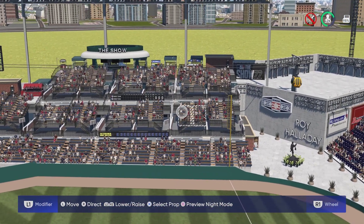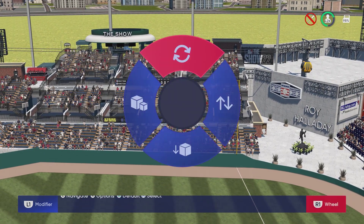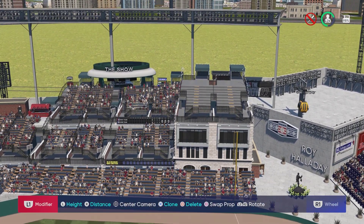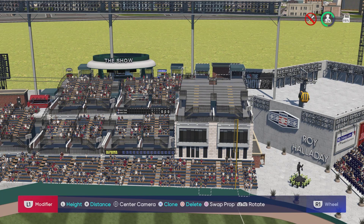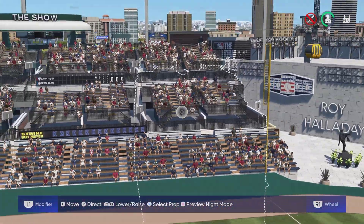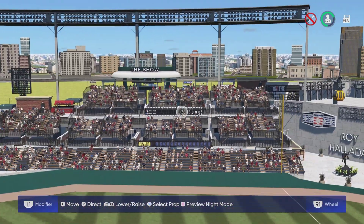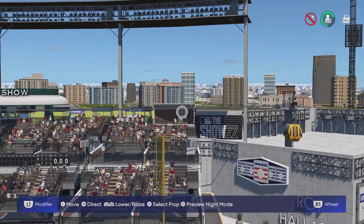In right field we have three layers of seats, and I found this really cool — he used the top of a building as seating, which I honestly didn't think of doing myself. It also has steps going up to the seats; I really like the look of it. There's a strike-zone meter with a scoreboard right in the middle and some concessions at the top as well.